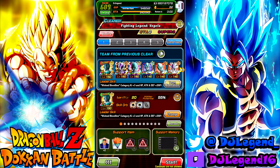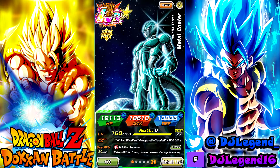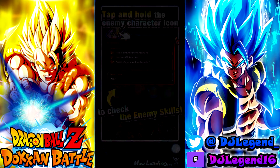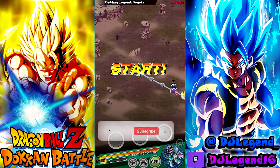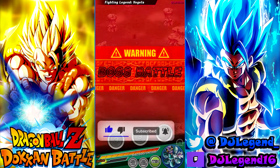Yo what's going on y'all, it's your boy DJ here, and today we are finally taking a look at our boy AGL Metal Cooler's EZA. He is pretty solid, kind of slept on because the LR exists now, but it's okay. We're gonna get him out here, going into the Fighting Legend Vegeta event and then maybe SVR as well. Make sure you leave a like, subscribe to help hit the 1K sub goal for 2022, and let's get right into it.